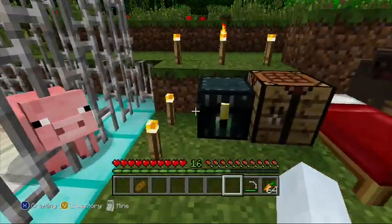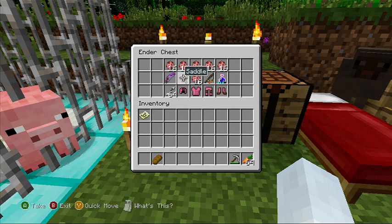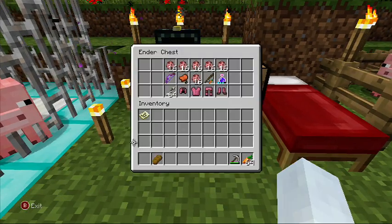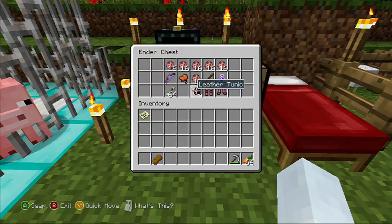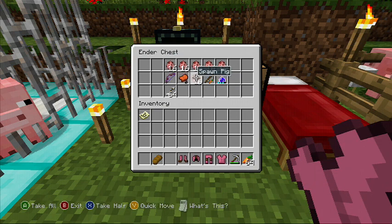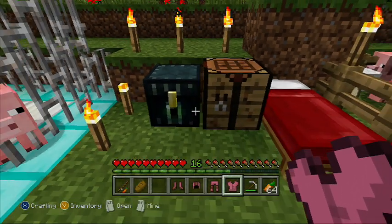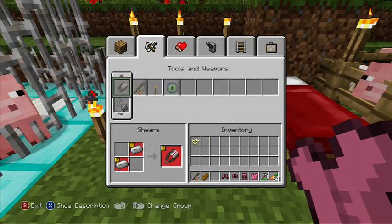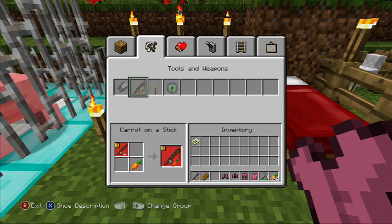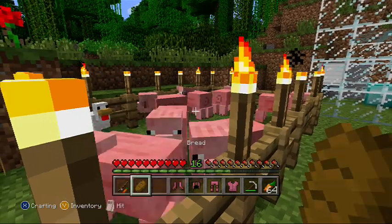So first of all, to get started with riding pigs — I got a lot of spawn eggs here just in case our pig dies or something. We have a pig over here to the left. I'll need a carrot on a stick, which is in the tools and weapons section. You'd need a fishing rod and a carrot, which they just call a carrot on the stick because a pig only follows a carrot.